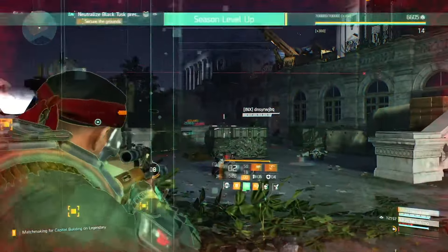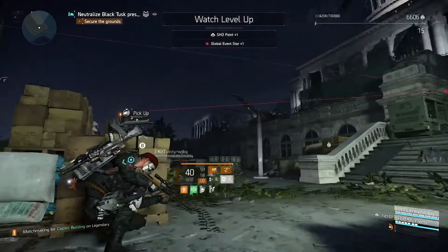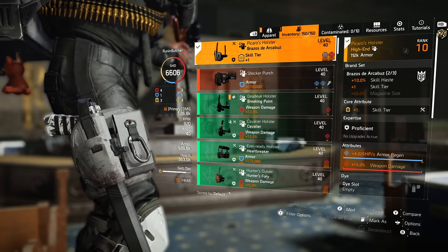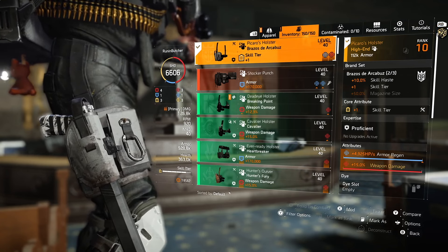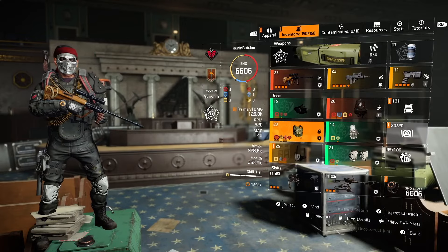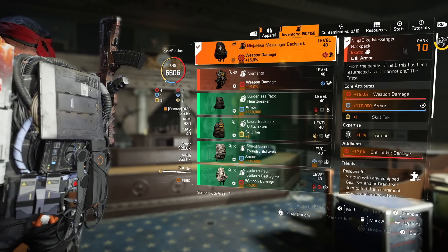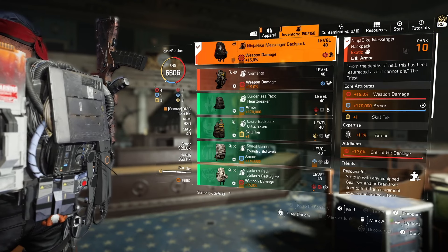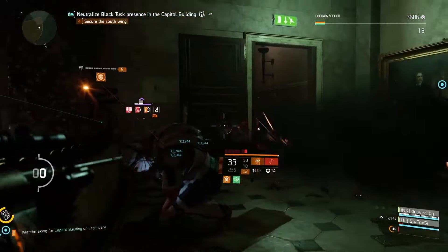For the rest of the gear I'm using Striker with Fanner's chest piece with Trauma. With Bighorn we are trying to nail headshots, and Trauma will apply a blind effect. With body shots you get bleed effect — blind can be extremely handy against rogue agents, hunters, and bosses. Fanner's chest piece gives us 10% additional assault rifle damage. For the holster I'm using Picaru's named holster, and since we're using the Ninja bag backpack, the 2-piece brand set bonus gives us an additional skill tier.